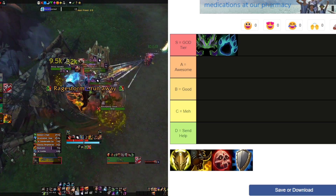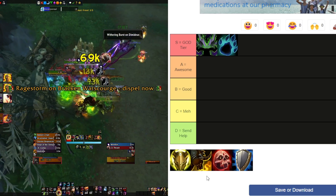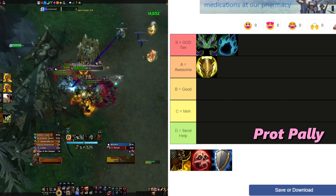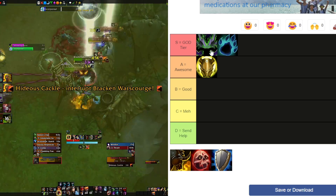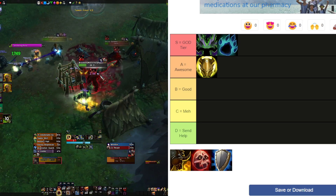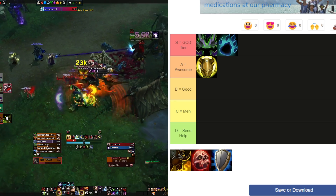This spec has been insane in 10.1 and it's going to carry over to 10.1.5 without a doubt. Next up, Prot Paladin — I'm going to put them in A tier, if not low S tier. They are still absolutely phenomenal, but with Vengeance Demon Hunter rising up and Guardian Druid getting incredible buffs, I think those two beat out Prot Paladin. That said, they're not getting any changes in 10.1.5, but that doesn't mean they won't be incredible.